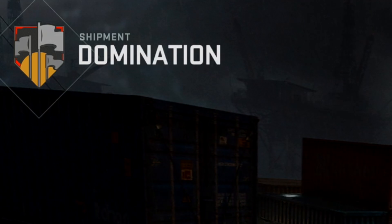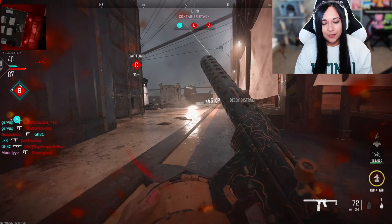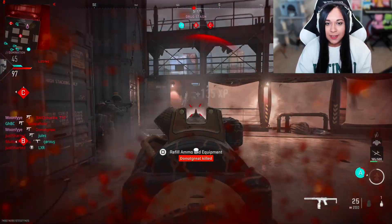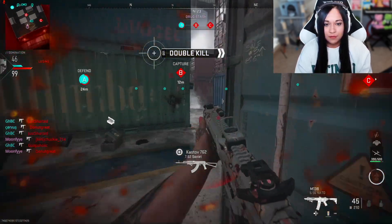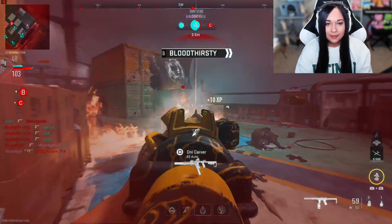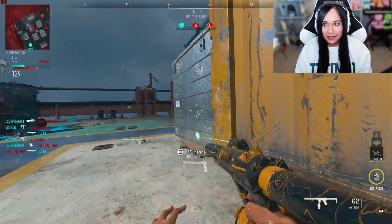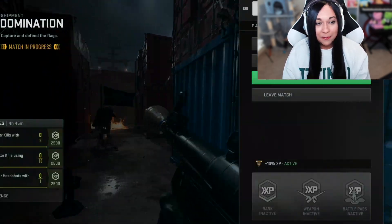Looks like we got a mid-match of domination. There's absolutely no recoil to this gun by the way — that's the nice thing about it. I think that guy saw my laser and he failed to get me. They keep throwing fart grenades and I cannot move around the map. This is so annoying. I'm literally immobile right now, I cannot move. And then I get blown up. Okay, we're gonna find a new match.